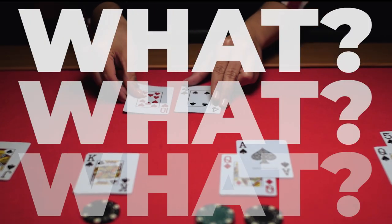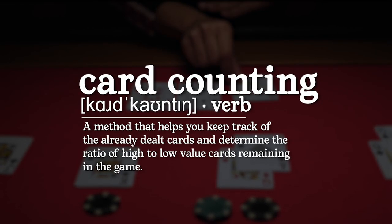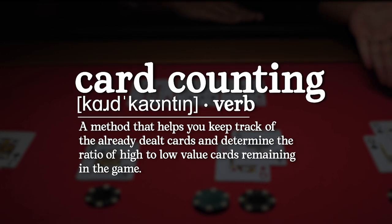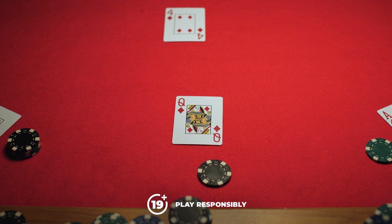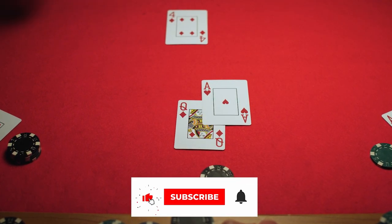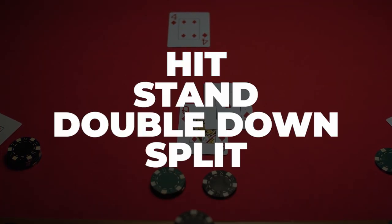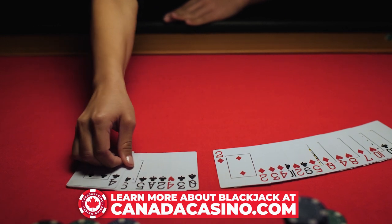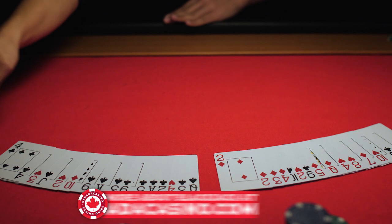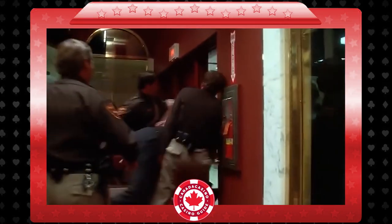So what exactly is card counting? Simply put, it's a system that helps you keep track of already dealt cards and determine the ratio of high value cards to low cards remaining in the deck. Doing so will allow you to make better informed decisions, like when it's best to adjust your bet size, hit, stand, double down, or split. Although it is heavily frowned upon in casinos as it improves your odds overall, so much so that if you're ever suspected of it, you could be asked to leave the casino or even be included in the persona non gratis list in the process.